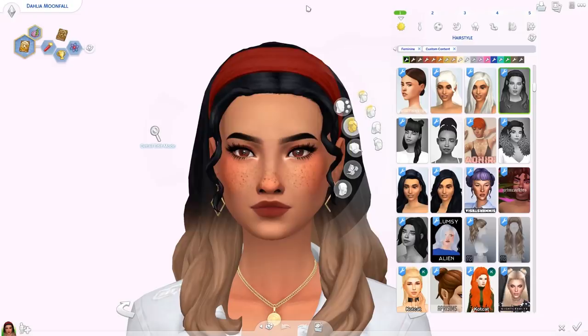Everything she's wearing will be featured in today's video. We're using Dahlia today as our CZ model — she's from my Three Stages Cast video and she is a spellcaster, so she will be doing the spellcaster animation, just ignore those. As always, we're going to be going through this in categories, starting off with the hair. Everything I'm showing you today is linked down below in the description box.